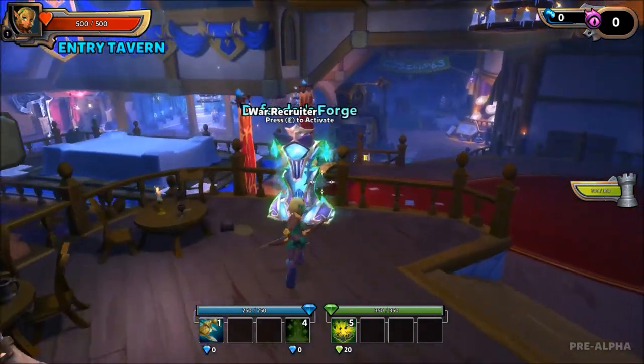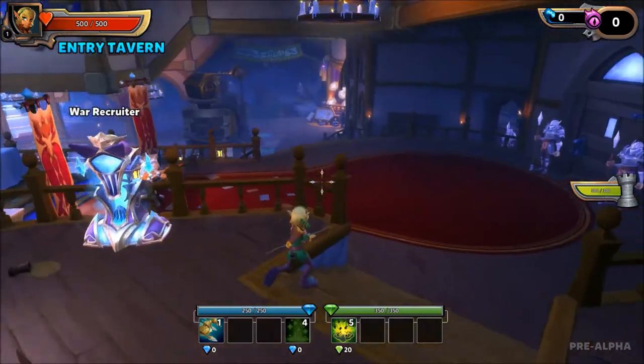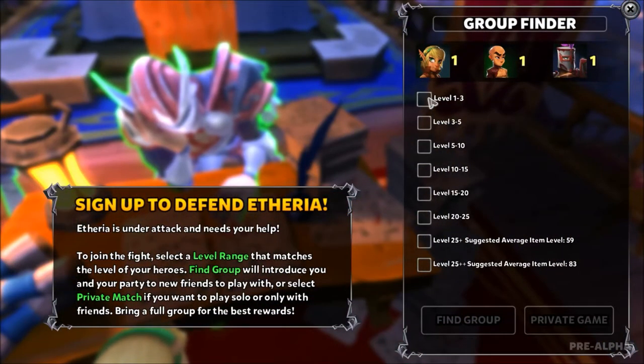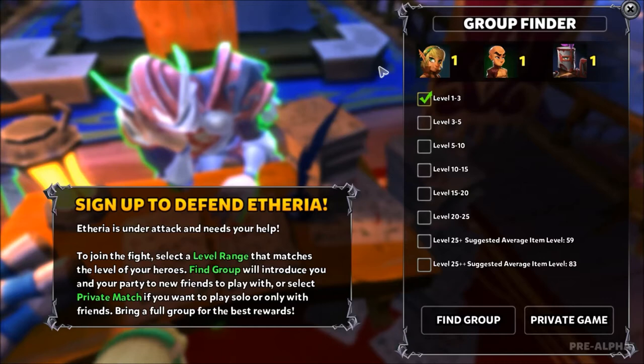Over to the Defender's Forge — actually I'll take that one last because that's where the hero specs are. Starting out: the Hero Recruiter. This is the place where you choose the maps. This is temporary, so in theory you can unlock more later on and it won't be quite like this. But as it works right now, you choose a level range and then join a game in that level range, then choose a map that is inside that level range.